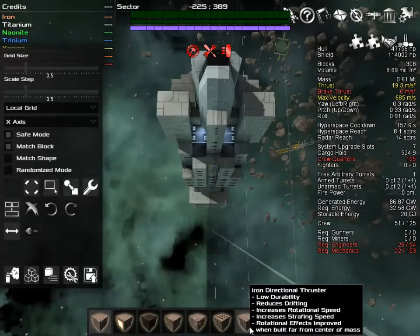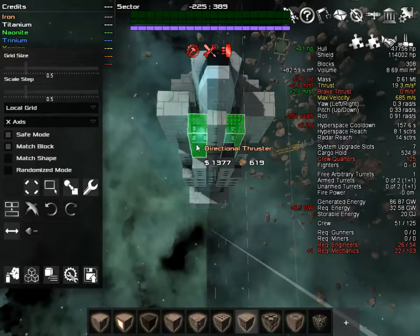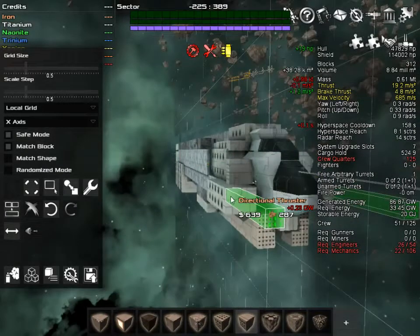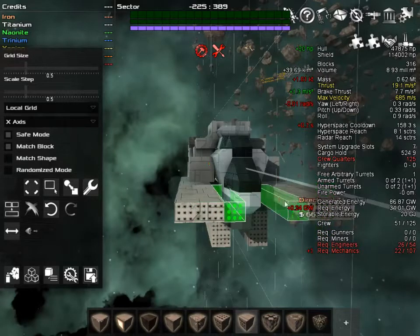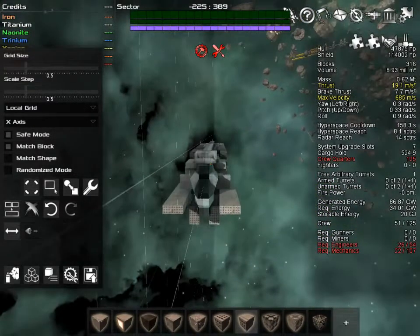What we could do here for brake thrust is put directional thrusters this way. Directional thrusters pointed in the forward and backward position will sometimes help out your yaw value as well. It's not in its current position, but that adds some brake thrust — not a lot, not enough.